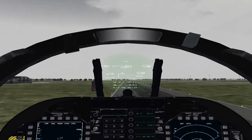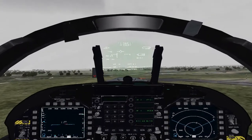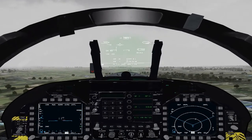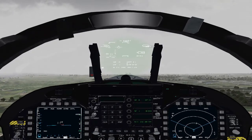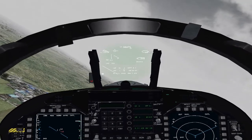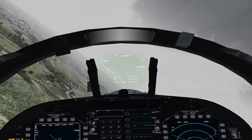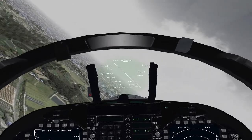Watch that waterline — don't go above five degrees up. Nice gentle easy pull-up. We're going to keep the gear in the down position during this flight, and we'll try to maintain between 220 and 230 knots on the climb up to pattern altitude at about a thousand feet.